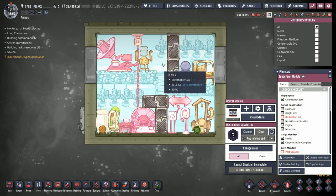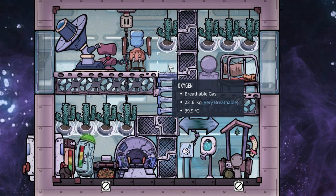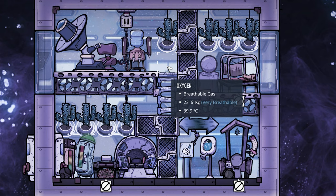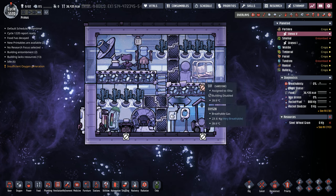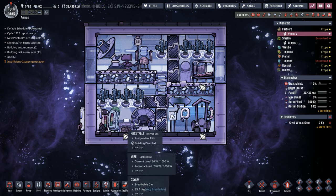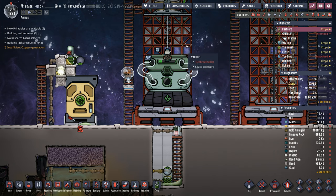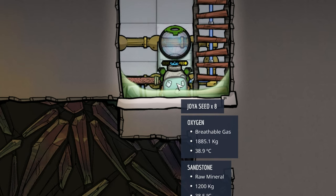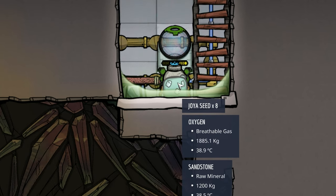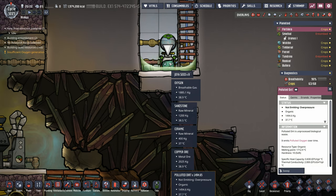Looking in here you can see the oxygen has gotten up to 23 kilos thanks to the oxalite overwrite bug — not a single carbon dioxide in sight, but every time they come in here they get the ear pops. We're going to design a new living area made for a little bit more comfort. You don't have to go in and deconstruct every single item — when Starstream finishes deconstructing this it gives us all our deconstructed materials, right down to the joyous seeds in the polluted dirt.